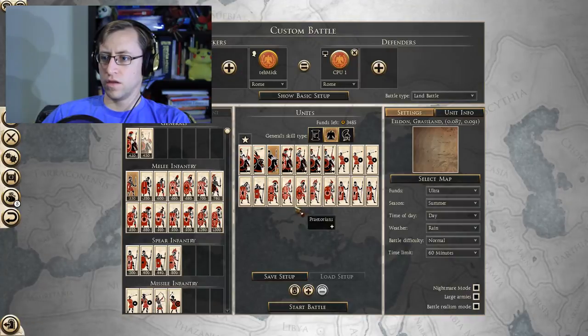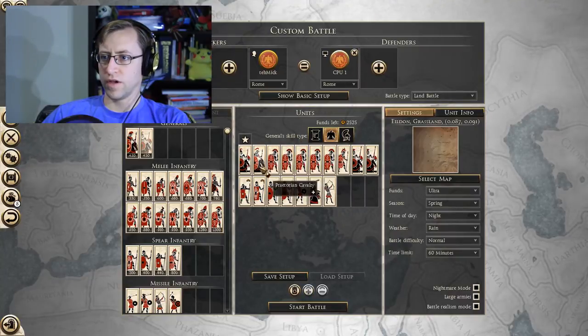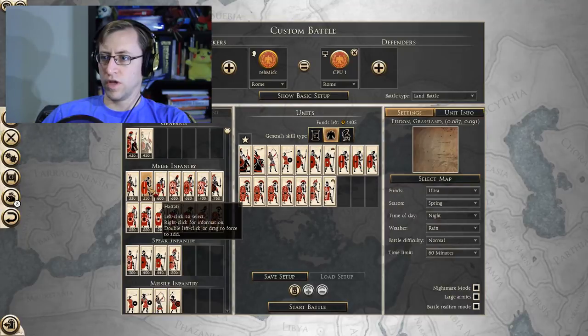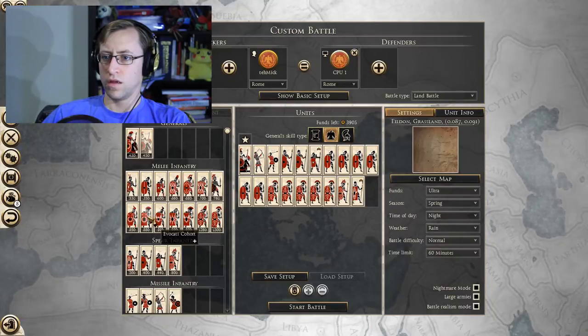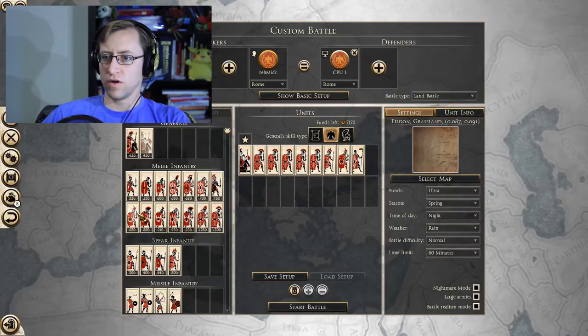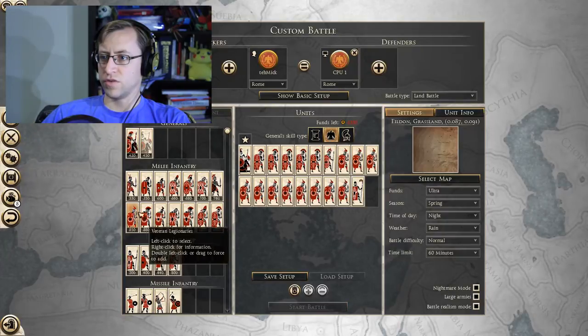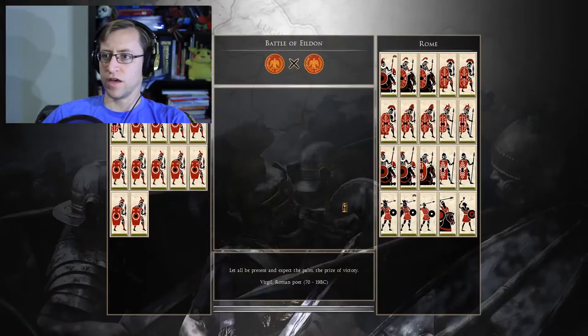Maybe I'll get rid of some cavalry — right click, there we go. We'll add more infantry. Let's go all veterans — elite troops. That's all we can afford. That'll have to do. Let's see how this works.